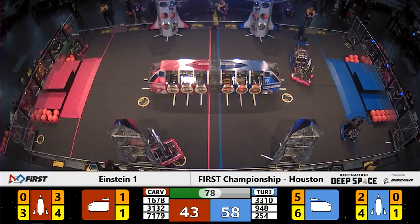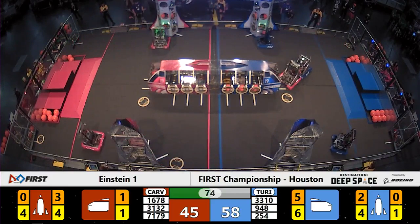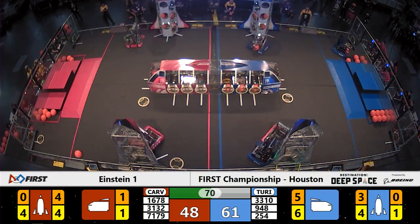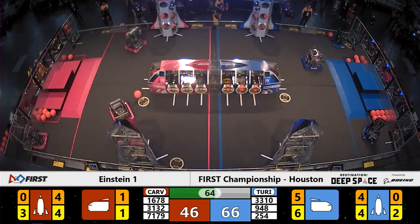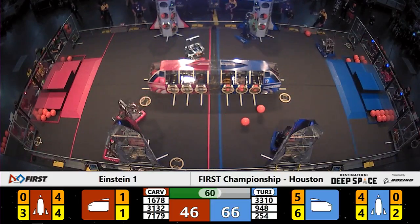Citrus Circuit is filling up the red rocket on the far side by the scoring table. 948, NRG, whips around, finds clearance, and drops the cargo. Their partner, the Cheesy Poofs, puts some cargo into the blue alliance rocket. 60 seconds left to go in the match.